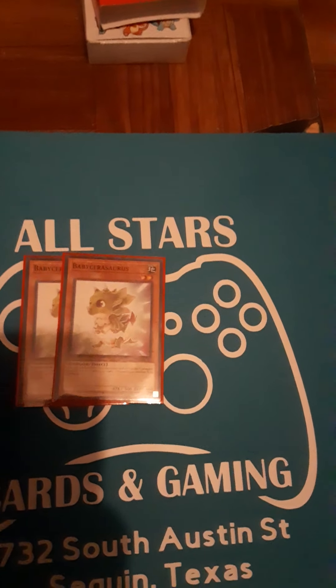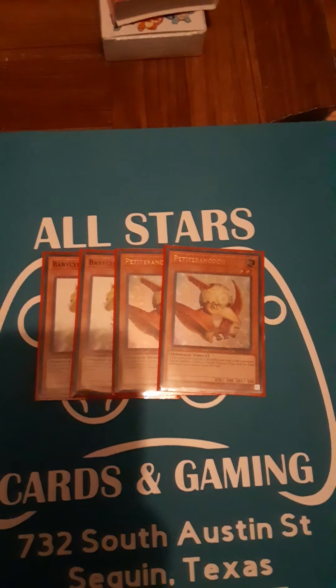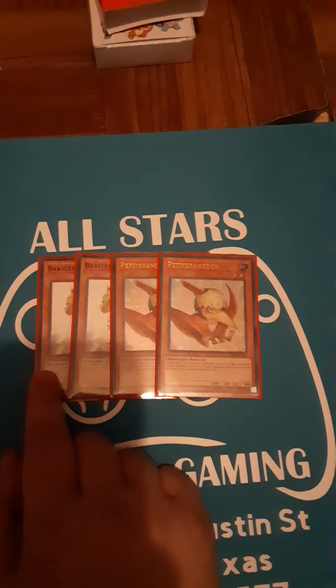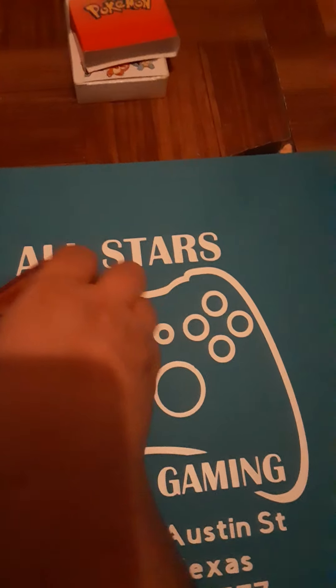Next for the babies we play two Baby Sarasaurus and two Petite Pteranodon. What these do is when they are destroyed by card effects: Baby Sarasaurus can special summon a level four or higher, however it won't be able to attack this turn. Petite Pteranodon can special summon a level four or lower, but it can attack this turn. They both have their advantages and disadvantages.